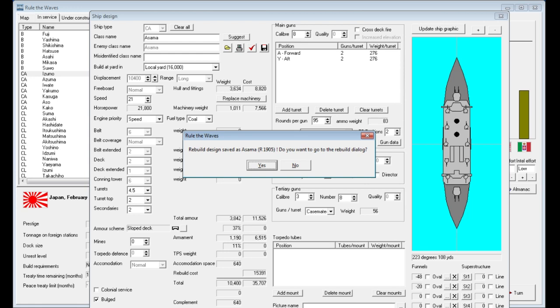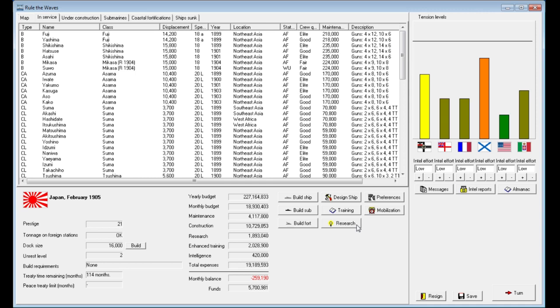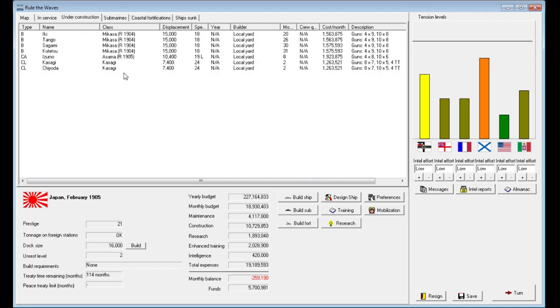The monthly build cost will be 1.9 million but it'll only take eight months, so let's go ahead and do that. We've got one of our ships now being rebuilt in a local yard — the Asuma class modernized. Maybe we'll even build some new ones of that class, since it's a pretty solid design and the additional knot is going to be nice to have.